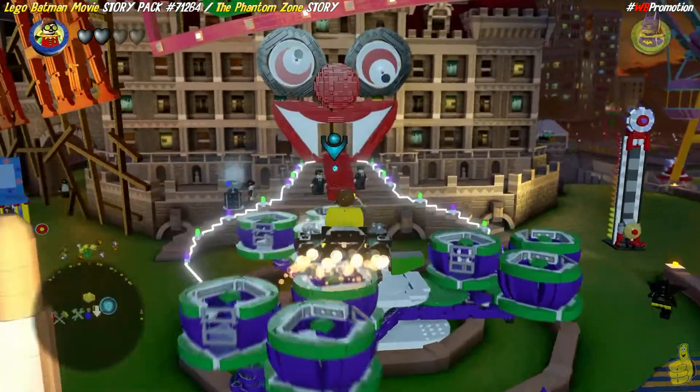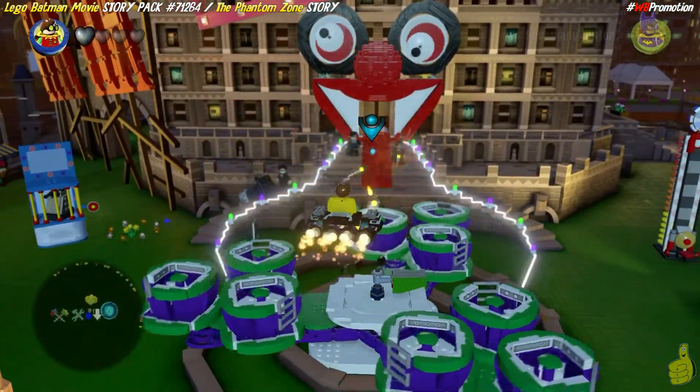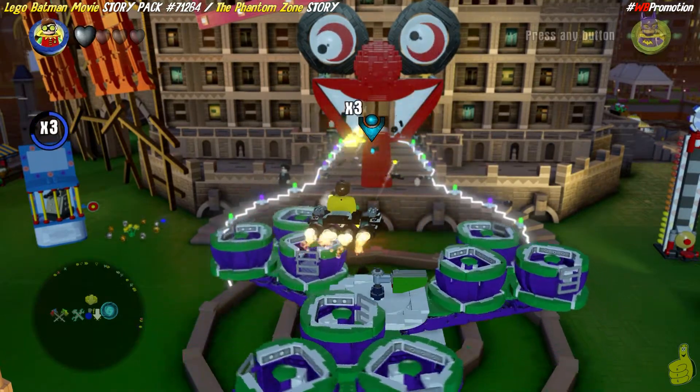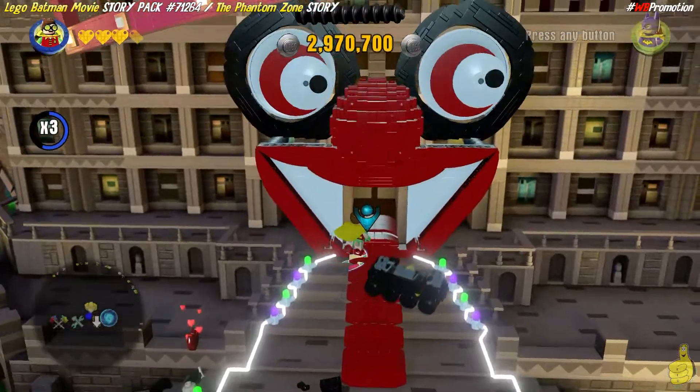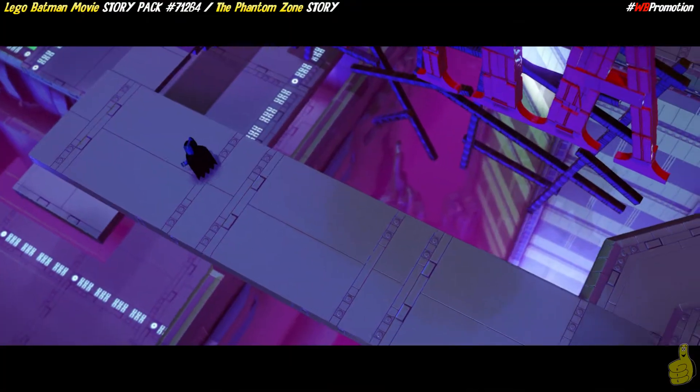We're going to spin around, take out these bad guys with the pew pew pews. And then once we get them all cleared out, we're going to drive right on in — we don't even have to leave the vehicle. But we do backflip style — that's style right there. How did he even redecorate this place so fast?